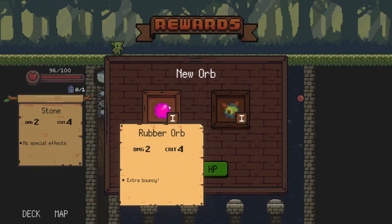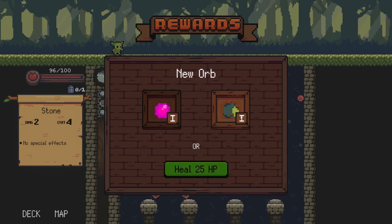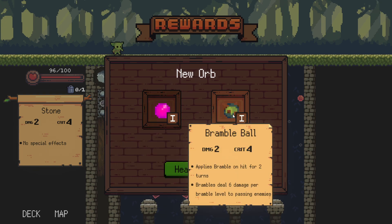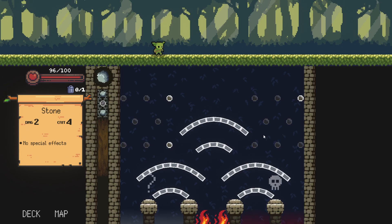New orb or heal — I'll obviously go for a new orb. Extra bouncy or Brumble. Brumble applies Brumble on hit for two turns. Brumble deals six damage per Brumble level to passing enemies. So I've seen some footage — Brumble means the enemy gets rooted, and every enemy that is not rooted and passes through that rooted enemy will take the damage. When it says Brumble level, the symbol down here is level one right now. Let's go for the Brumble Ball.